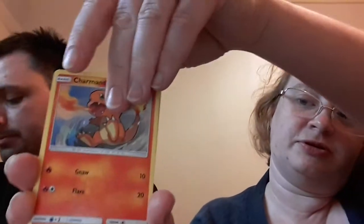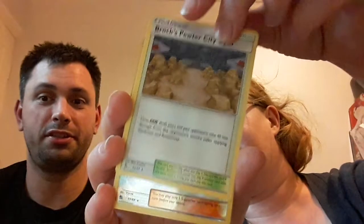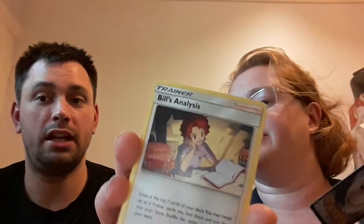Lucky enough I have sleeves for the shiny Charmander. Look how happy Charmander is! It's from the Dragon Majesty set, which is pretty cool. So I've got Charmander, Voltorb, another Ekans, Cubone, energy, Chansey, Giovanni's Exile, Brock's Pewter City Gym, reverse hollow Brock's Training — so that's reverse rare — and Bill's Analysis. Both rares, both rares.